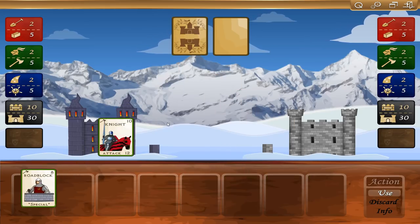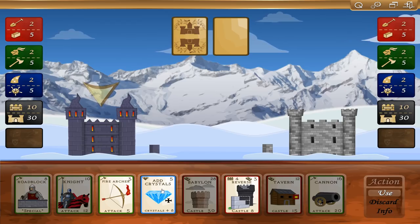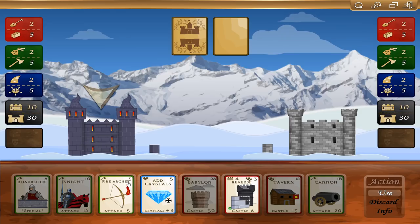Okay, so roadblock — the only thing I can play right now. I can add crystals: for five crystals I can add eight crystals, so I get a net of three. I could use fire archers. The cost is in the upper right-hand corner — so I use three weapons to do attack five, which basically does five against his wall. He'll have five left.